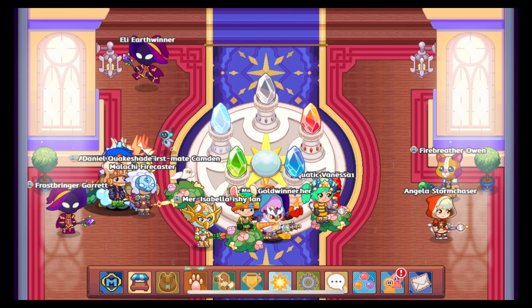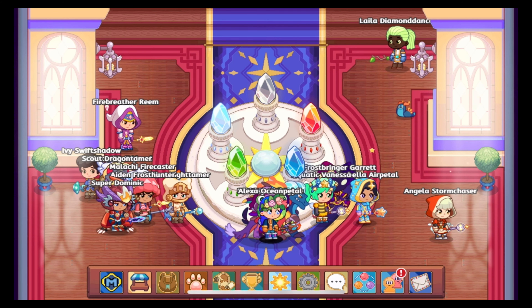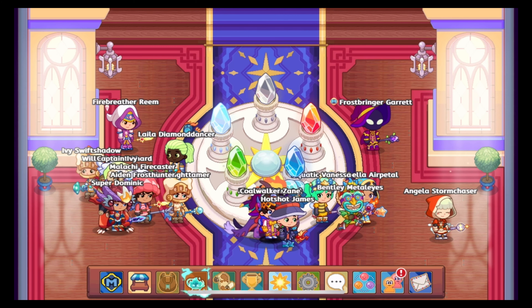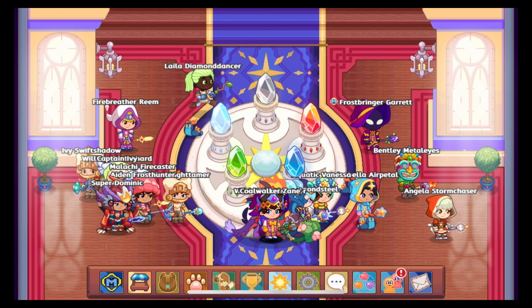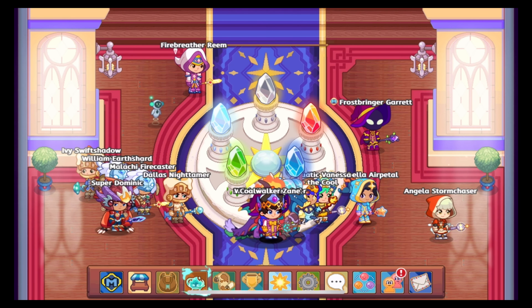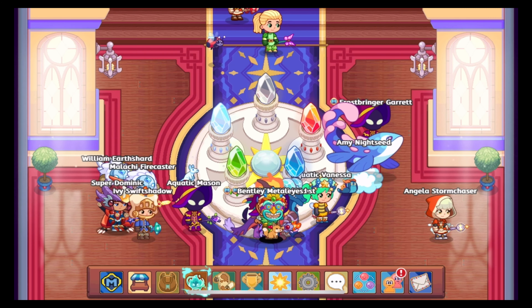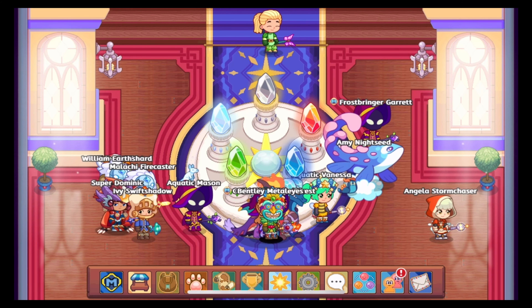Now let's talk about tips in the actual battle. The Puppet Master will use some really unique and cool spells on you, such as taking one of your own pets and putting it on his team. When this happens during the battle, you do not want to hit your own pet. Try as hard as you can not to hit your pet, because it will be returned to you in a couple of turns, and you don't want hearts taken out on your pet by your own doing. You want to hit the Puppet Master, not your pet, not your teammate.